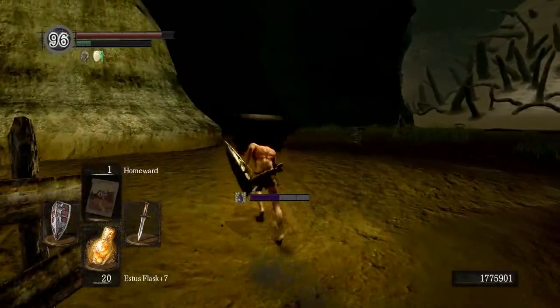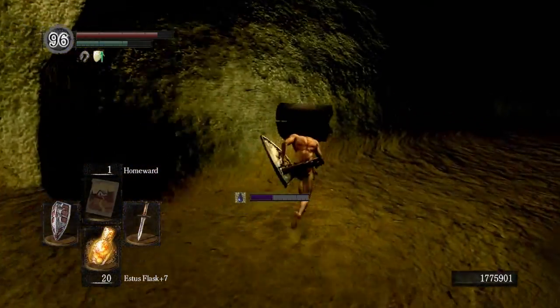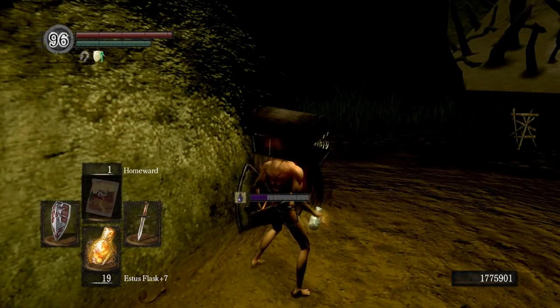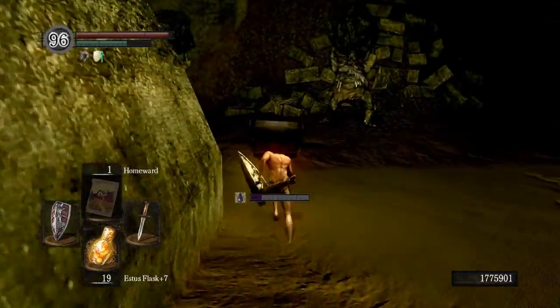We are going to start off at the bottom level of Blighttown at that bonfire there. You want to have a few specific items equipped, especially for Blighttown. You're going to want the rusted iron ring — it gives you increased mobility through the swamp.